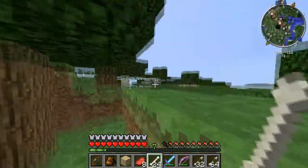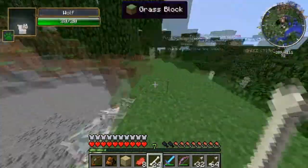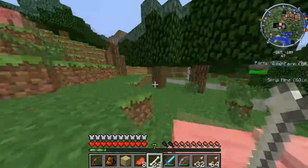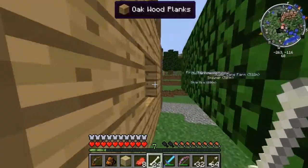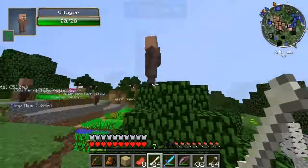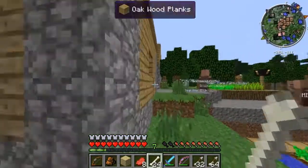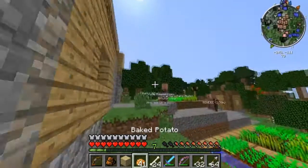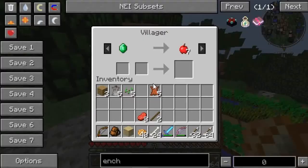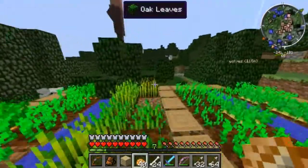I don't think there are any other wolves except over here — whoa, this is quite a sick place! A village! Yes, this is so cool! Oh my god my wolf pack is too OP. A village — this is sick! Let's see, there's a blacksmith. Does anyone trade for bones? One emerald for seven melons? I'm not gonna pay for that. One emerald for an apple? No way.